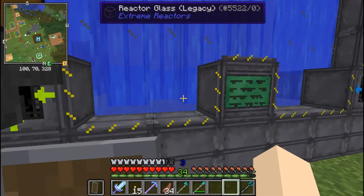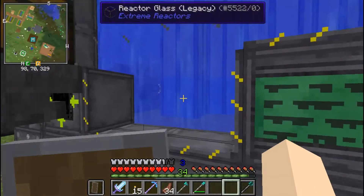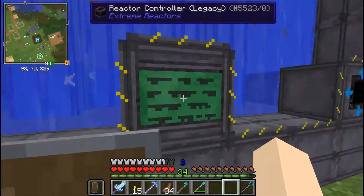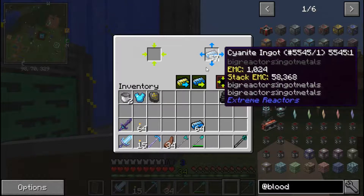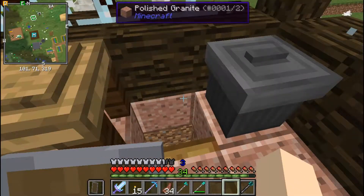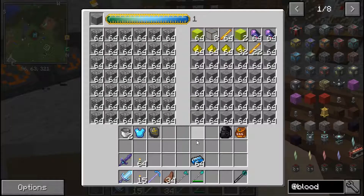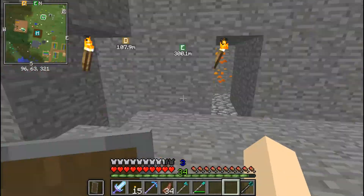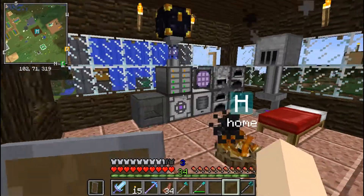Let's check on my reactor real quick. Looking good! Getting some - I need to empty out some of this over here. We got stacks! I've been making stone, it does take quite a bit of stone. We don't have any room in here for that so we're going to throw these in the ME system for now.